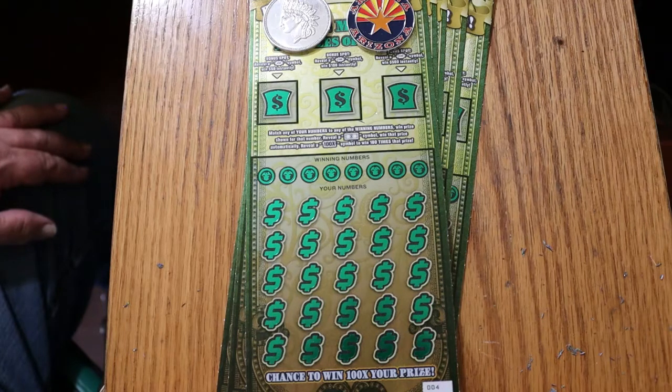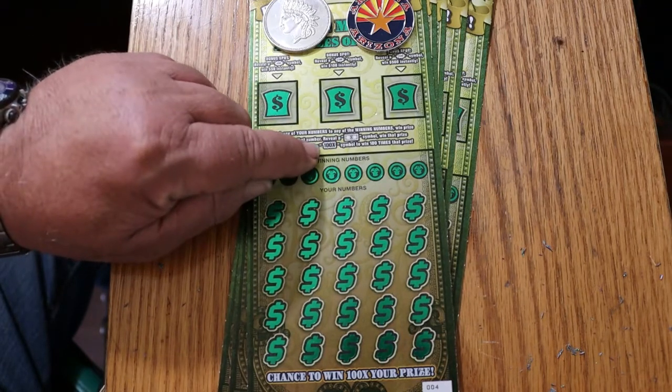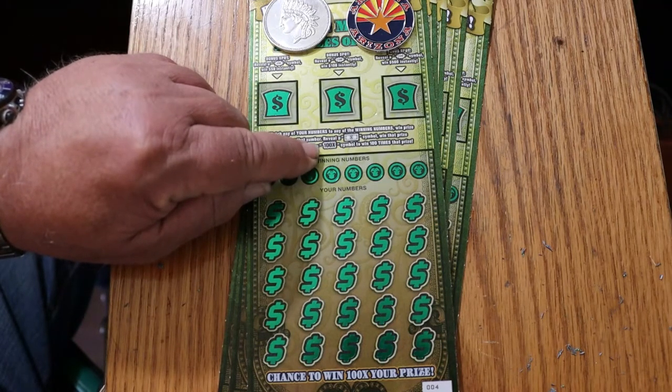That said, I've got tickets 004 through 000 black box. We're going to be running these in reverse as they come out of the machine. Odds are 1 in 2.53, and I've got five of them. The book number is 151977. This is a simple match-your-number game. Find the flying dollar bill symbol, win the prize. Find the 100x symbol, win it all — or win 100x whatever's under that number.